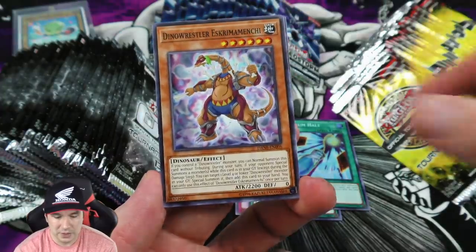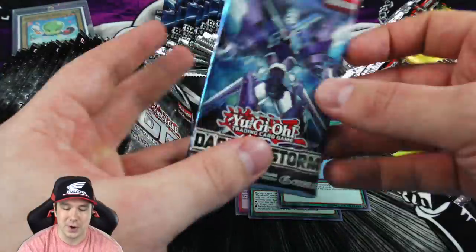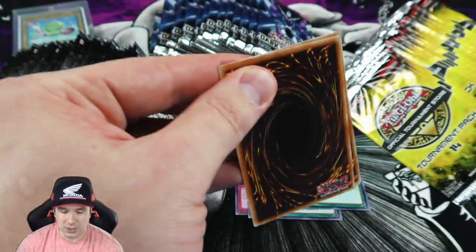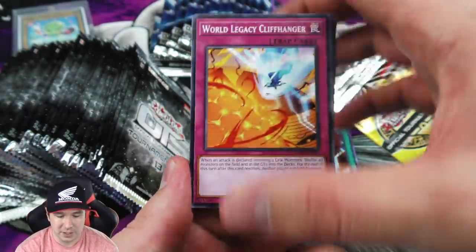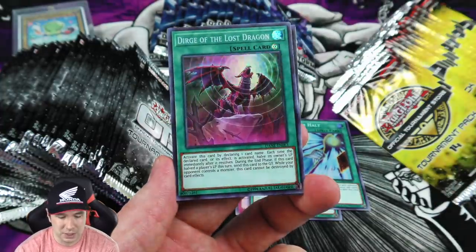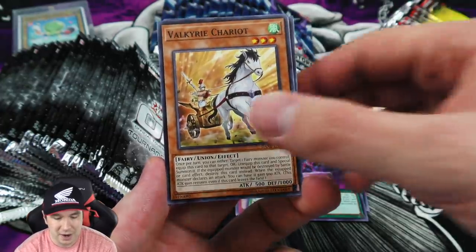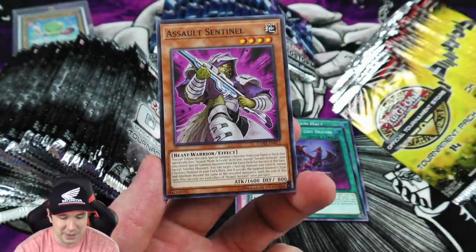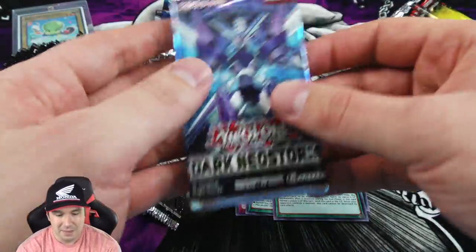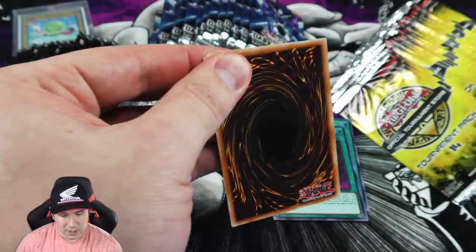You can tell this isn't the newest of sets because you still get a foil and a rare out of these booster packs. With the new base sets they've rolled out, you just get commons and then one foil card per booster pack instead of the rare. A lot of people thought they were going to discontinue rares, but that was not the case at all - some sets now just have rares instead of commons.